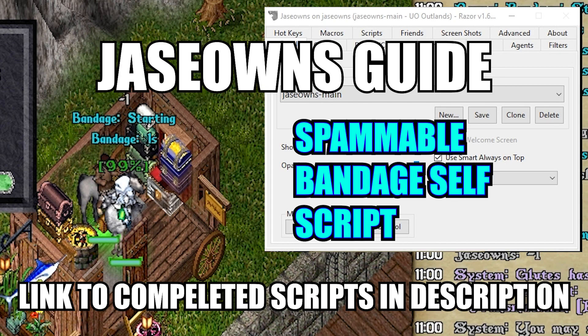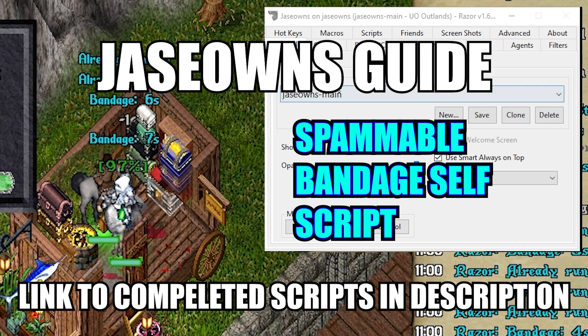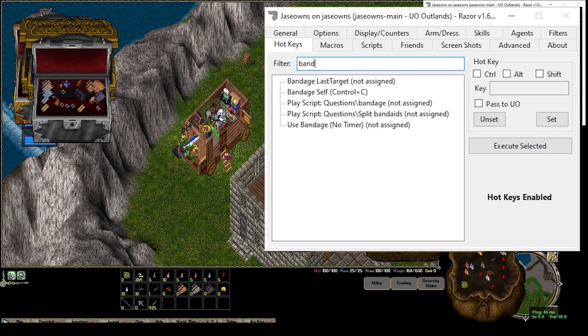Hey, this is Jay Zones, back with another guide. This one's going to be about how to create a self-bandage that you can spam so you don't overwrite yourself. By default, there is a hotkey called Bandage Self, so you just filter down here: Bandage Self.